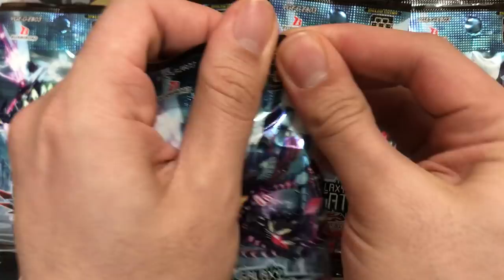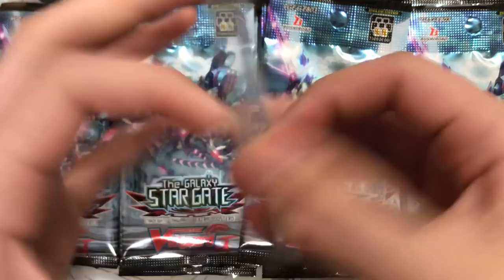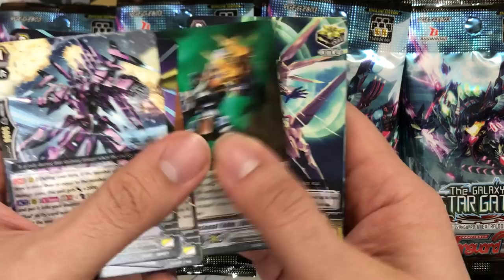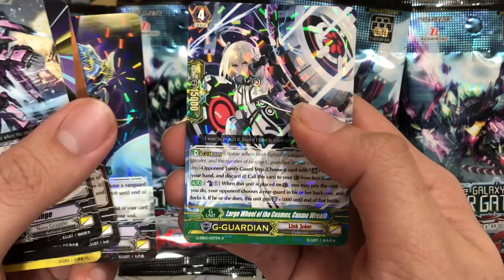Definitely the pack to invest in if you're a fan of Stargate. I know there are people out there that definitely enjoy these packs. Vesta Blau Kling, Cosmic Hero Grand Wisdom, Trick Deleter Zaug, Dimensional Robo Die Crusher, Tsar Blau Glanz, Link Deleter Ellenge, and we have Large Wheel of Cosmos — my apologies — Cosmo Reef.